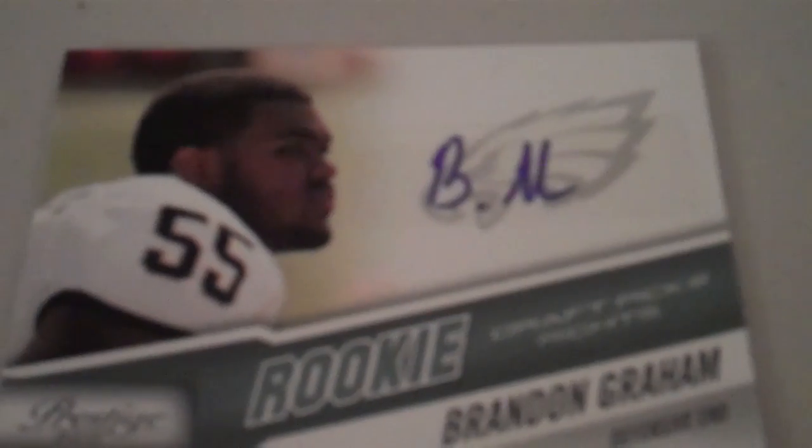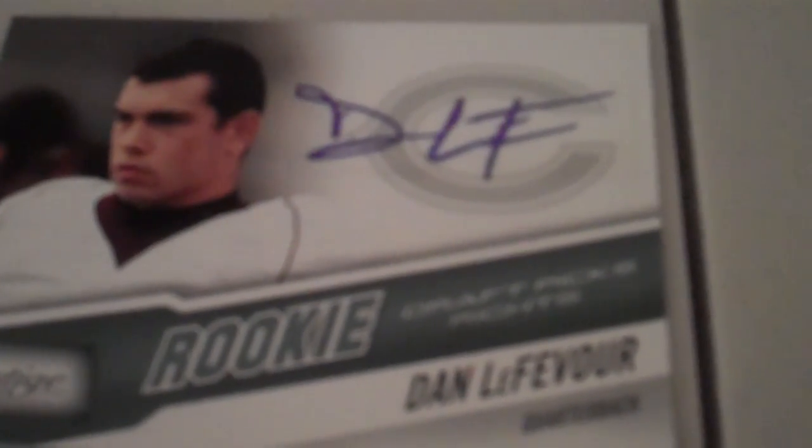From the Prestige, we got an Adrian Peterson yellow jersey card, Brandon Graham Autograph Rookie card, and a Dan LeFever Autograph Rookie card.